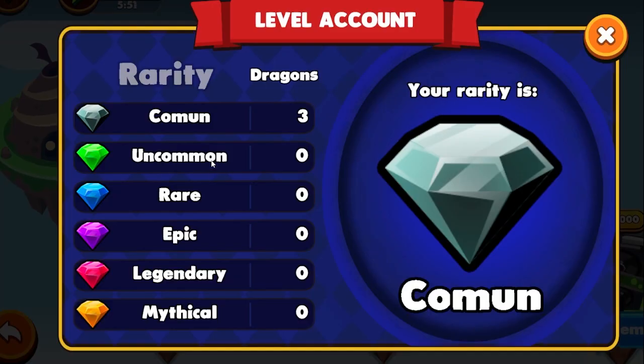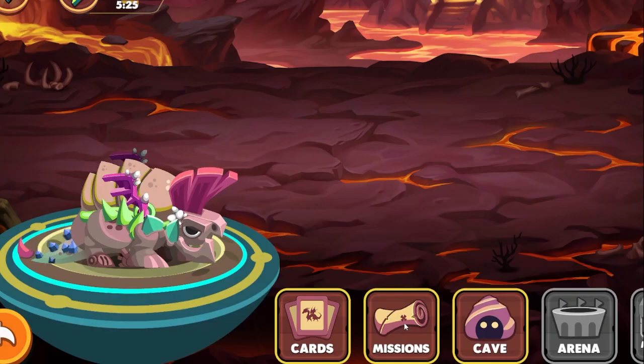Looking at my account, you can see my rarity is common. I have three common rarity dragons, and the size of your airdrop is dependent on the rarity of your account. If you want more currency, you need to increase the rarity of your account by acquiring more dragons that fit into one of the rarer categories. Right now there is no marketplace, so you're stuck with the dragons you start with, but once the marketplace launches you'll be able to pick up rarer dragons.